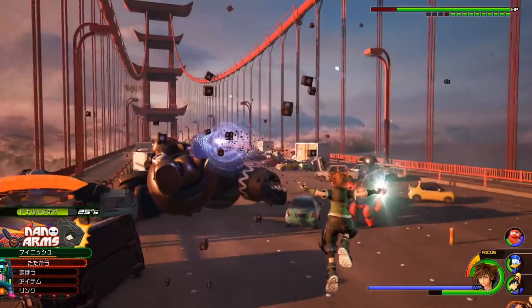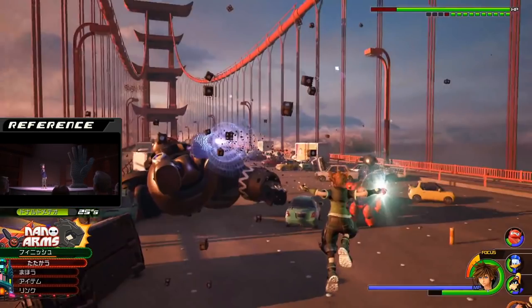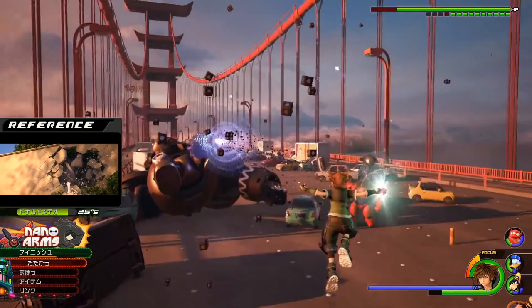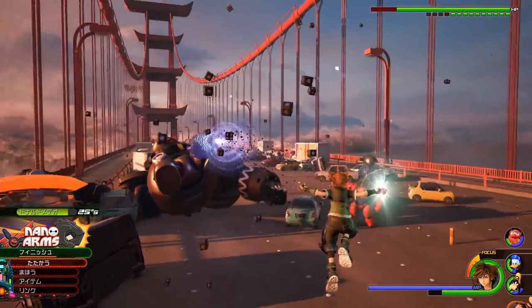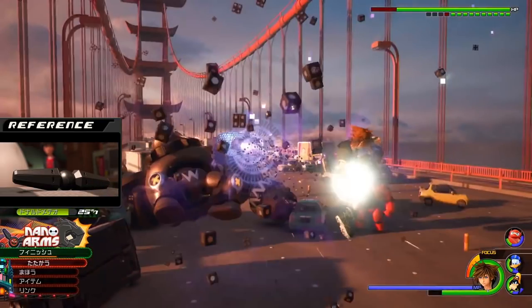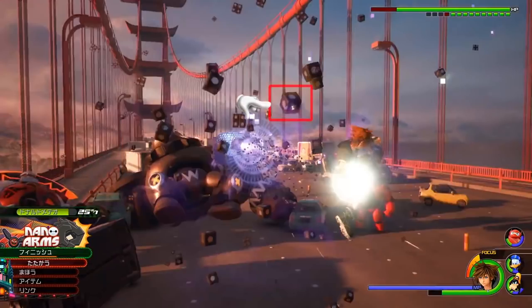Sora goes into a finisher where the nanobots make a giant fist for him to shoot at the enemy. I think this finisher is unique to Nano Arms — it has to have some identity somehow. When Hiro first demonstrates microbots, he uses a very similar-looking hand as an example, and shooting off a fist is one of Baymax's well-known moves, so it makes sense for this to be a Big Hero 6 exclusive move. The pieces don't look like the actual nanobots — they're cube shapes instead of the old microbot shape, probably because the original shape would be too graphically intensive and the game would lag.